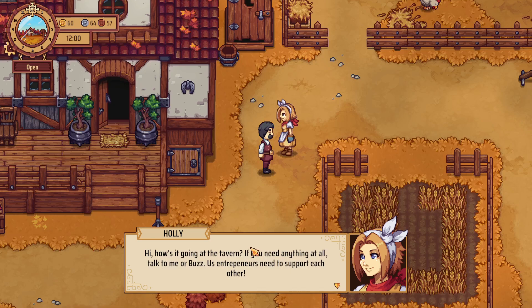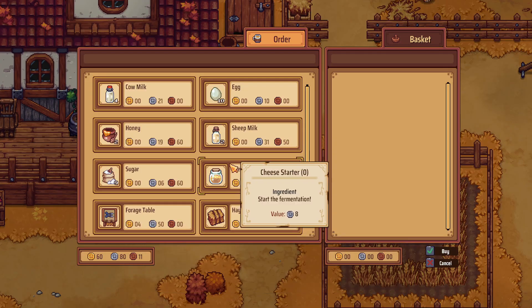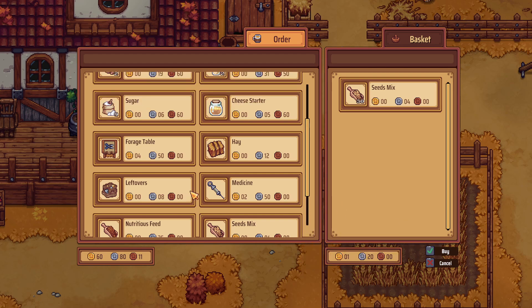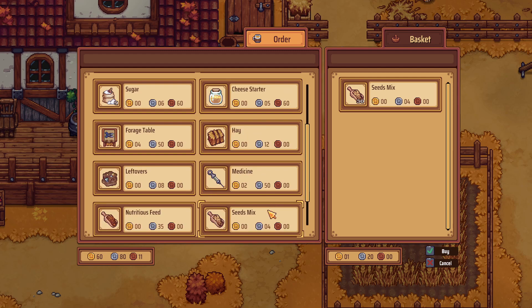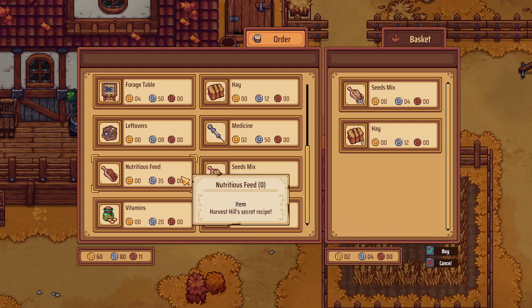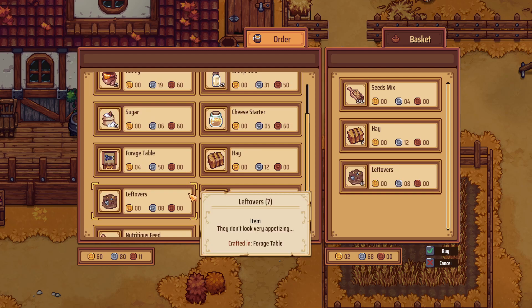Oh, you can shop while she's walking around — she's working, guys. I kind of just want to buy a bunch of seed mix. I know I could make it myself, but it's not very expensive — like 30 of it's a cup of gold. I don't think I need any of this other stuff. Oh, I could buy some hay, but I can just make hay! I'll just buy seven. We're already here. Do I care about vitamin mixes? Not really. You do sell leftovers, which are always a pain.